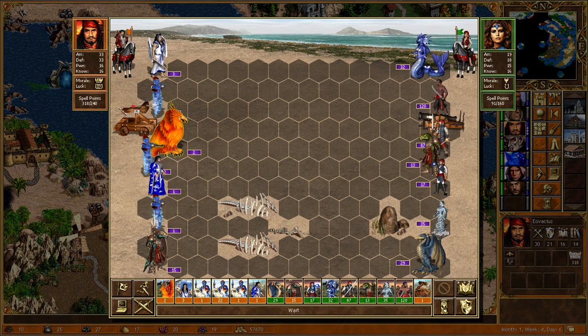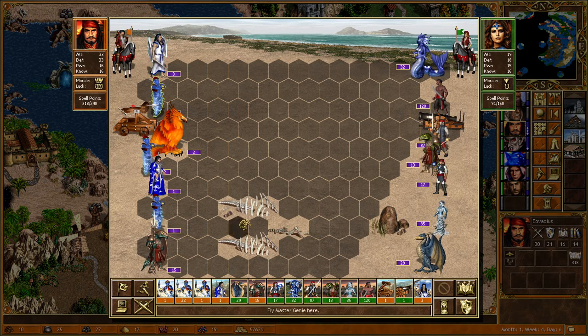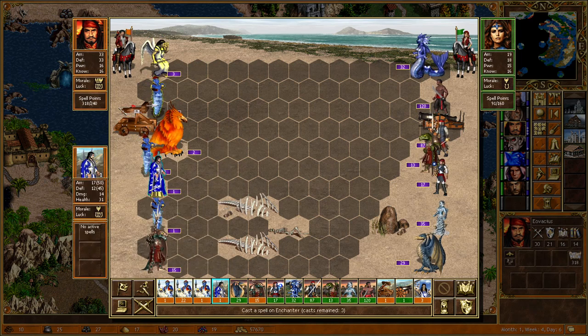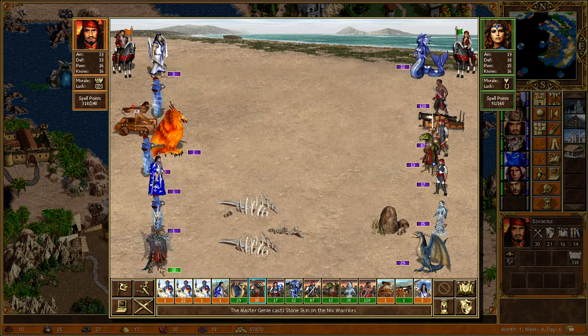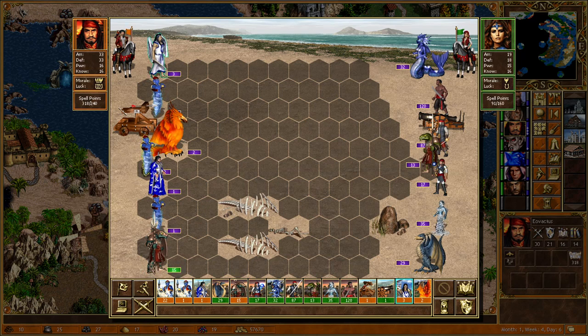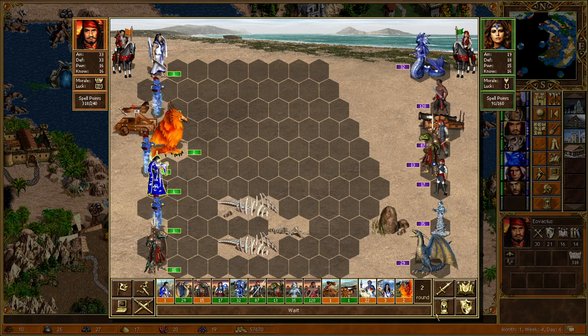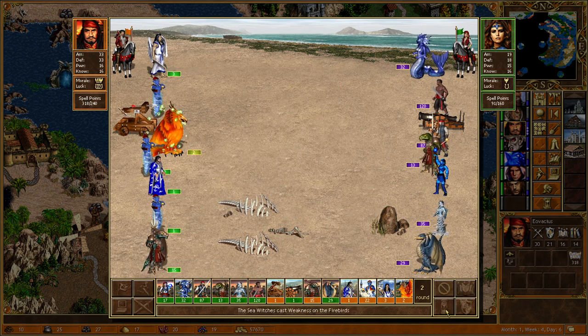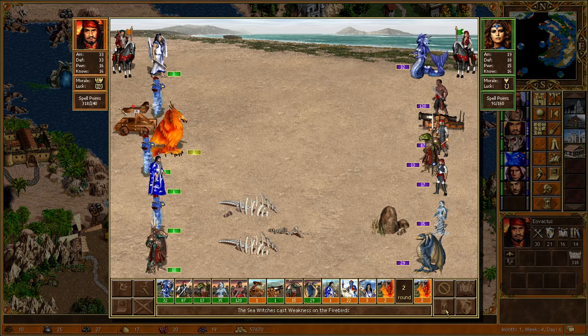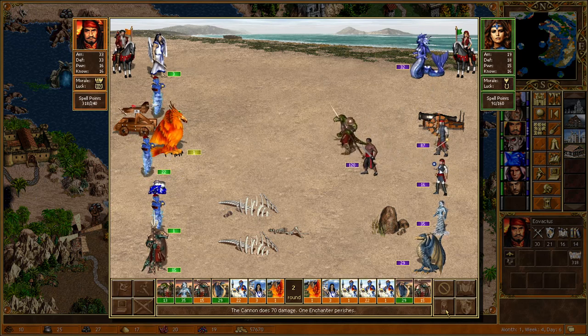We don't have Mass Haste or Mass Prayer, but we do have Teleport, Mass Bless, and Clone. She's pretty slow and unupgraded, so we're better off just hanging back and seeing what she does. We probably want to protect the Enchanters but there's not much we can do if she casts a spell. Let's strengthen our best stack. Our stack of 22 waits. Magic Mirror on those, Enchanters cast Bloodlust on everything. They're attacking the Firebirds, which is fine since we only just picked those up. The Cannon did quite a bit of damage and actually kills off the Enchanter.